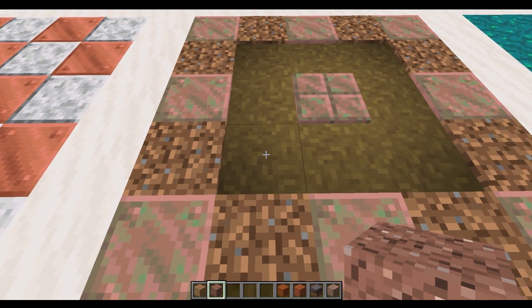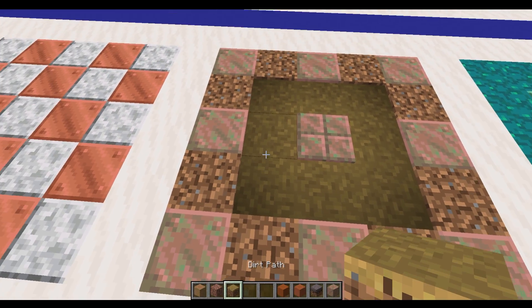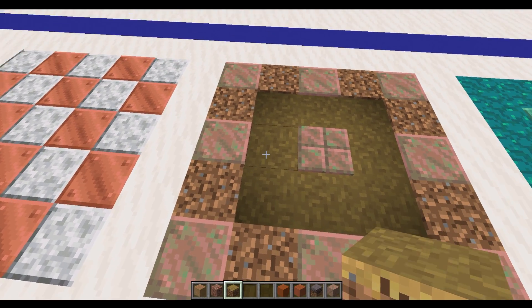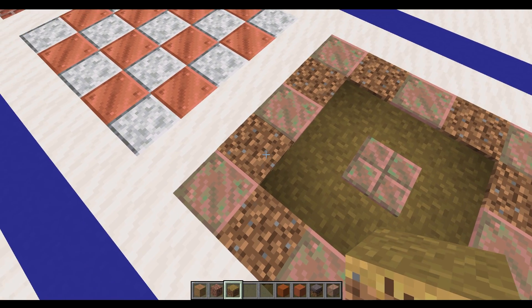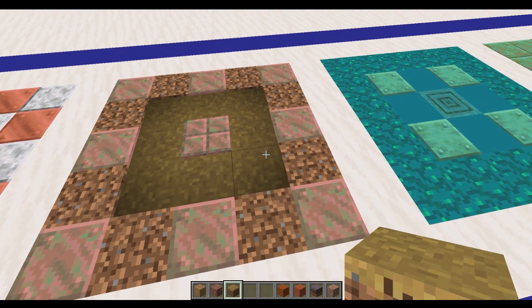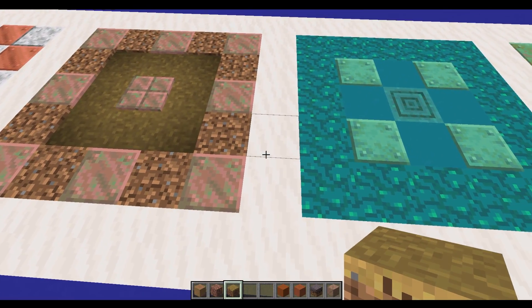Here we've got the renamed dirt path — this was the grass path previously. Using some dirt and the lightly weathered copper blocks just work very well together.